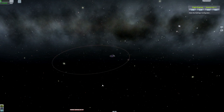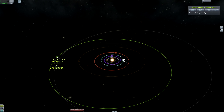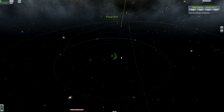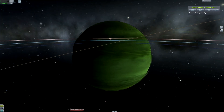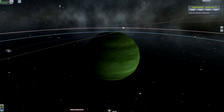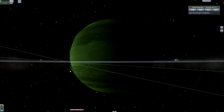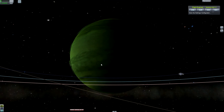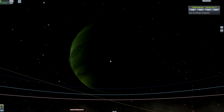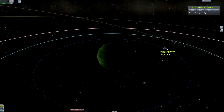We'll check out the last two atmosphere planets, which would be Jool and Laythe. Jool actually looks more like a gas giant, kind of like Jupiter. That's an actual eye he added to it — pretty cool how he did that. So there's Jool.